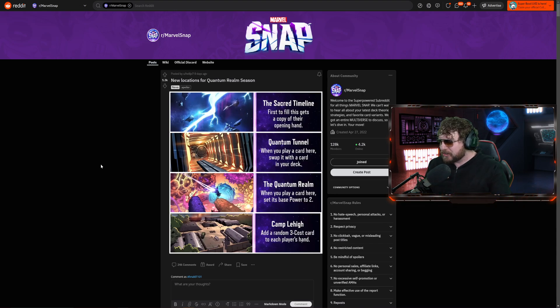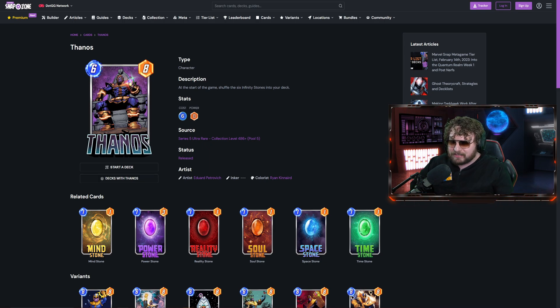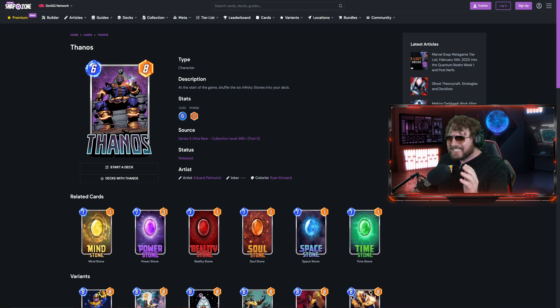You don't want to build a deck specifically just for this location since you might not see it, but you want to have some things in mind for theory crafting. The first thing that comes to mind is Thanos — a traditional Lockjaw deck card. With all the Infinity Stones and Quinjet making them practically free to play, you can keep dunking them into the Quantum Tunnel and bring up bigger power cards. Put in cheap cards, get expensive powerful cards onto the field.